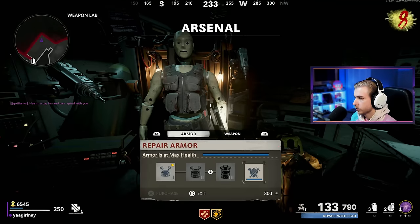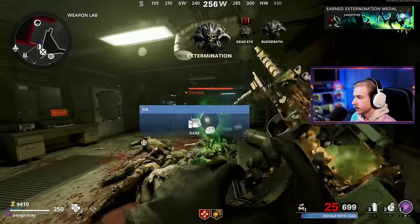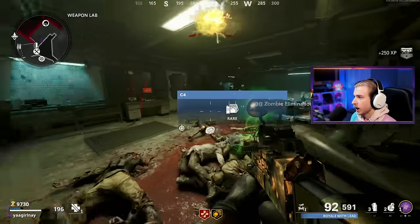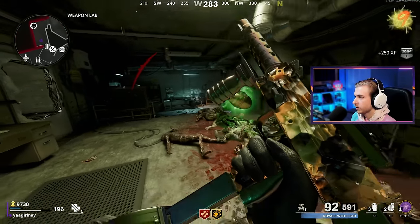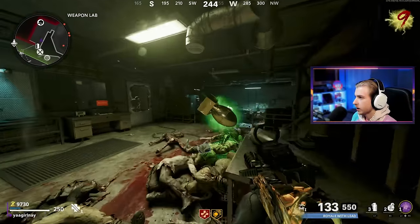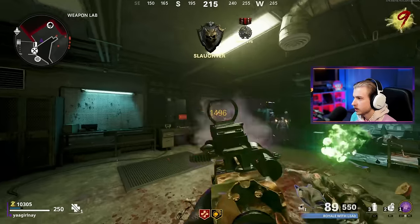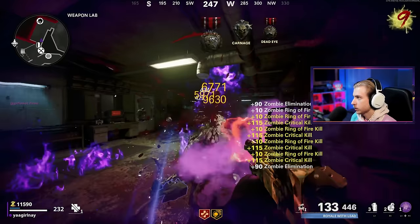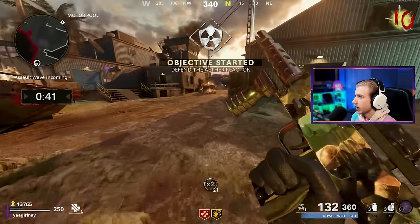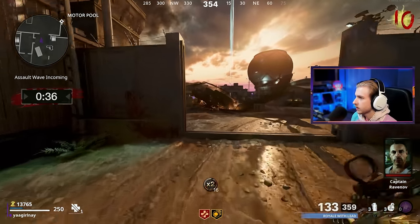Let's repair the armor while we can. This spot is actually so nice until I start getting overwhelmed — then we go to kernels, which we'll probably have to. I'm thinking we're going to be here till about round 45. We might have to fight Orda twice, which I'm okay with, as long as we're staying on track with our camos. Speaking of that, let's check — 139 crits out of 178 possible. That's not bad, we're doing pretty well.